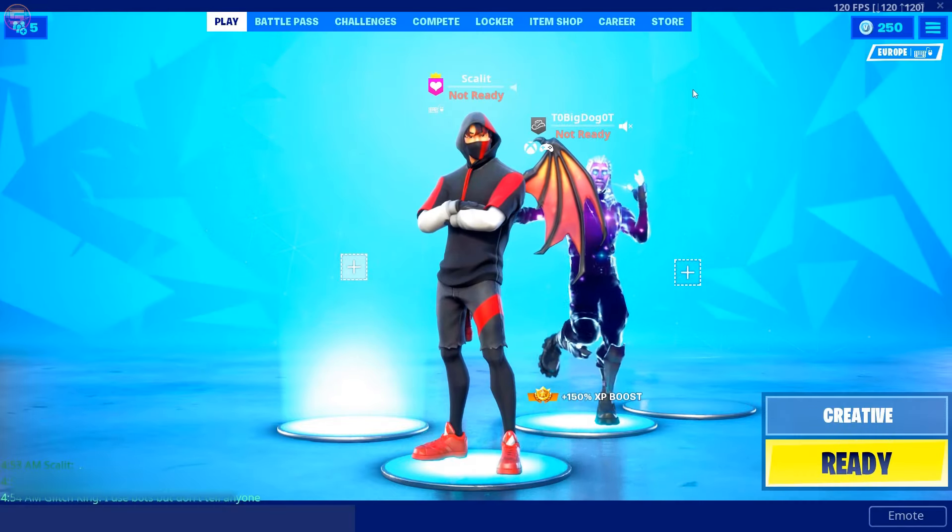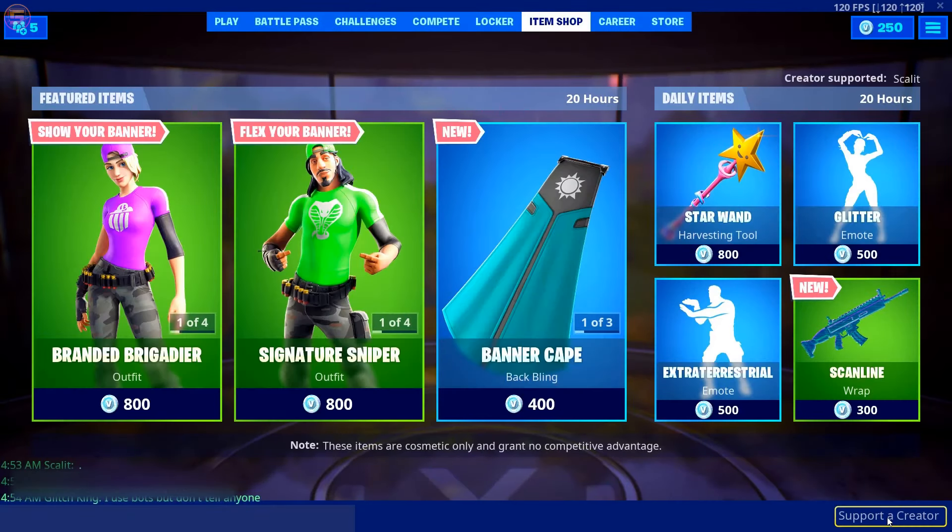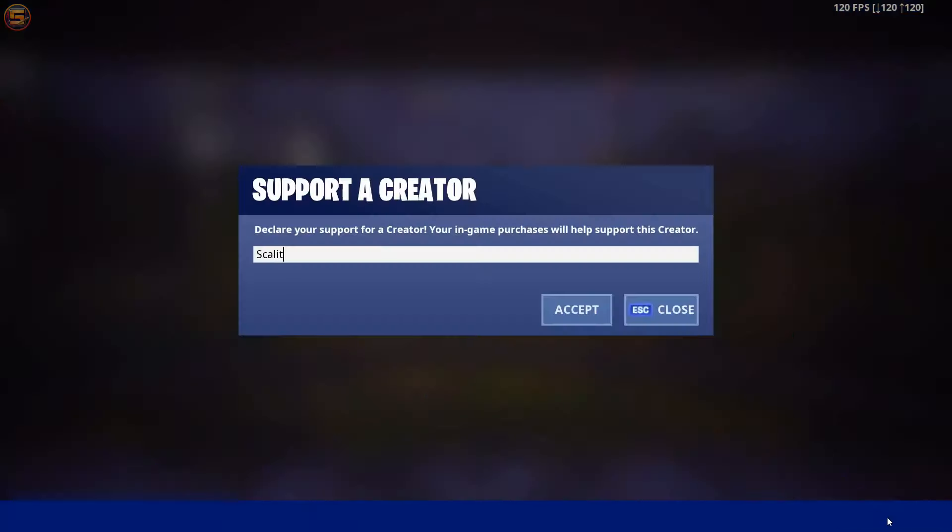If you would like to support me, make sure to go to the item shop, click on 'Support a Creator', type 'scaleit', and then click on accept. It really helps me out more than you think.